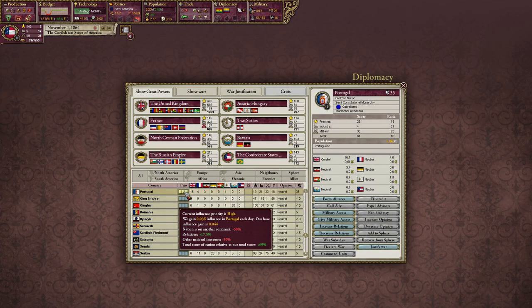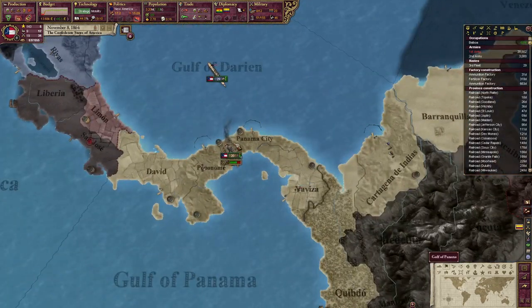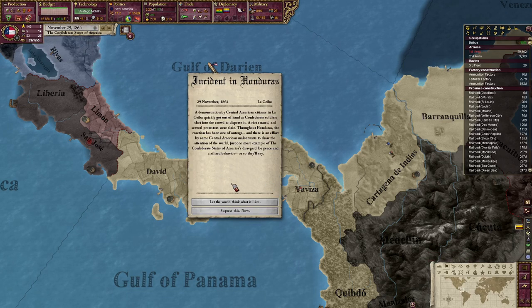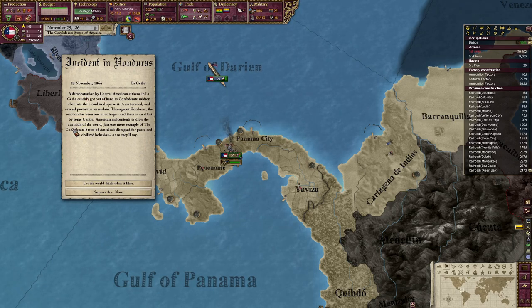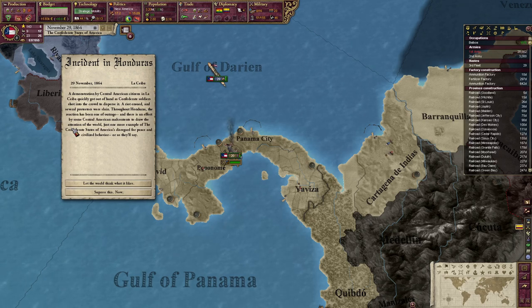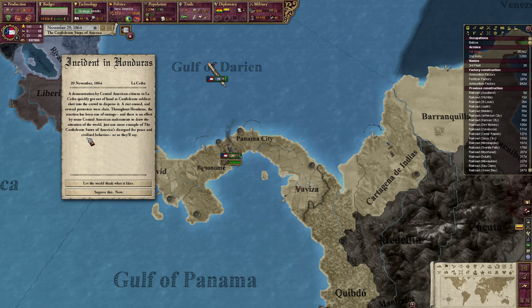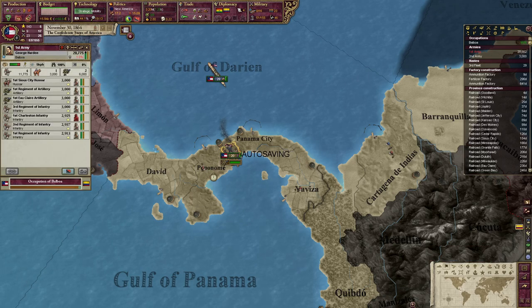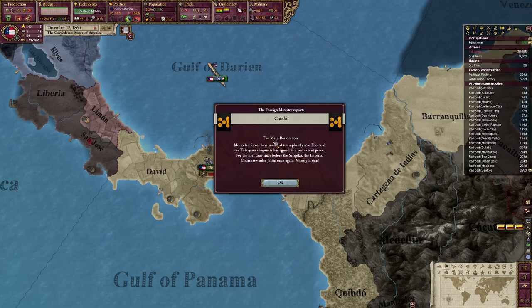Actually, we got Portugal as America — so I want to get Portugal back too. We've almost gotten them. Hey! Elections. Wartime elections — alright, let's go. Incident in Honduras: a demonstration by Central American citizens in La Ceiba quickly got out of hand as Confederate soldiers shot into the crowd to disperse it. A riot ensued and several protesters were slain. Throughout Honduras, the reaction has been one of outrage, and there is an effort by some Central American malcontents to draw the attention of the world — just one more example of the CSA's disregard for peace. Terrorist cells — it is what it is. People need to learn their place.